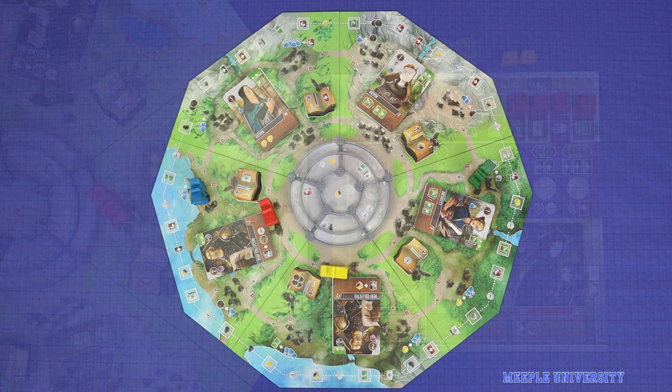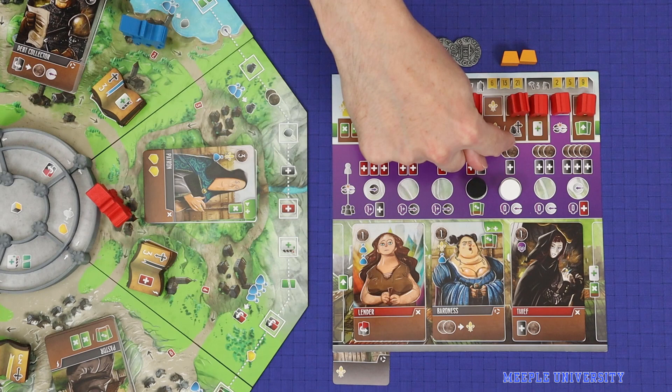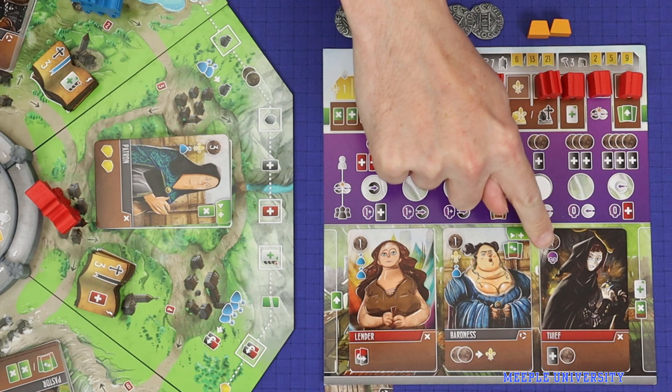Next, the player chooses an action and gathers action points for it. There are four actions available. Trading and building can only be done when the player's Viscount is on the outer edge of the board. Placing workers and transcribing manuscripts may only be done from the inner ring of the board. Let's say the player has chosen to place workers. The icon associated with this action is the fleur-de-lis and the resource is gold. The player then accumulates action points as follows: first, count any matching icons in the player's tableau — so here there is one. Skulls are wild, so also count any skulls — another one.